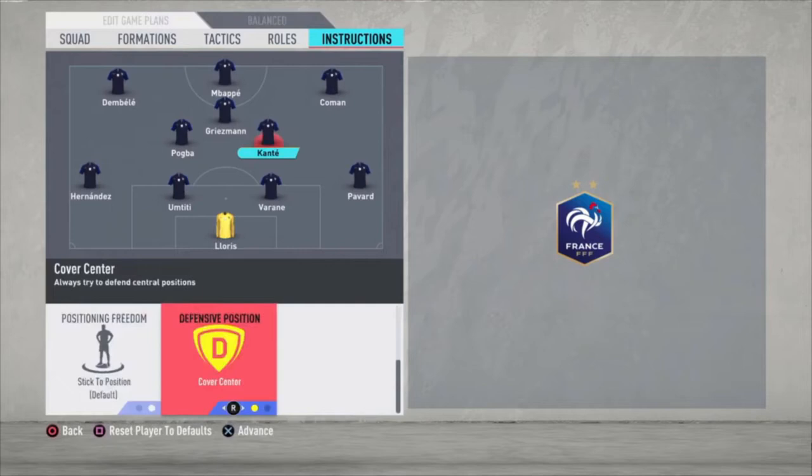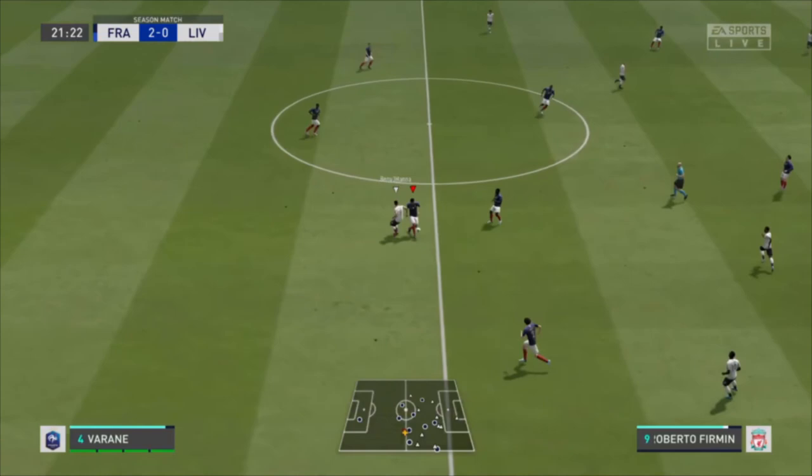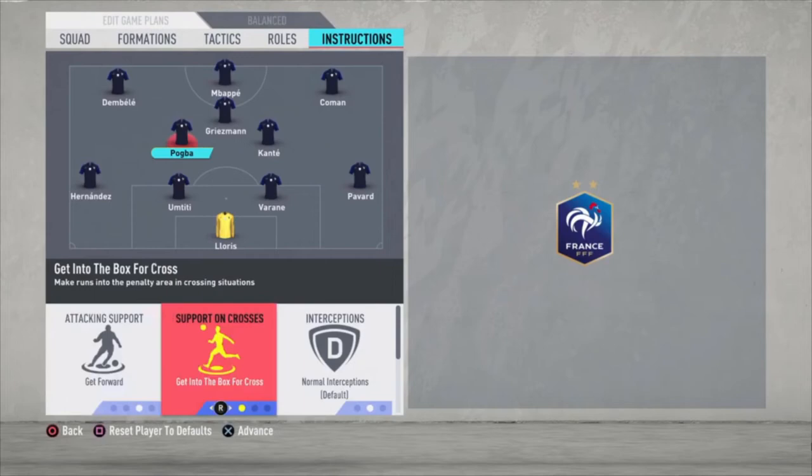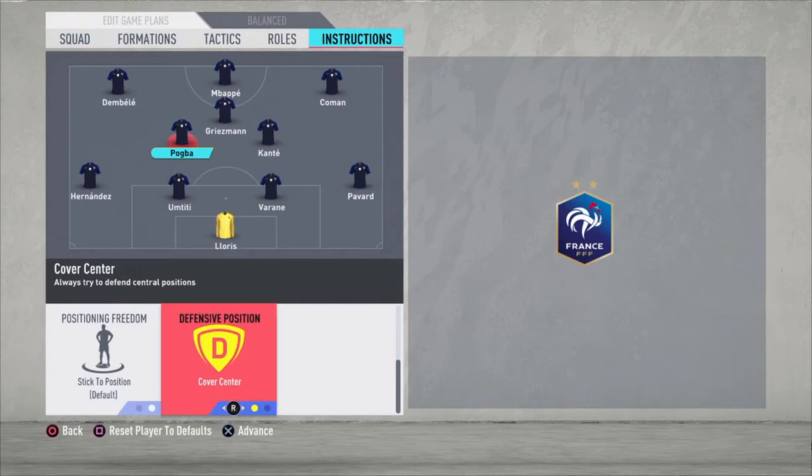Pogba: get forward — really important one for him. Here you can see Varane, Kante and Pogba walking forward. He gets the ball back from Griezmann and scores a really great goal. I think this is the most important instruction for this squad — get forward for Pogba. Also get into the box for the cross; he's tall and strong so you can score some headers with him as well. And cover center.